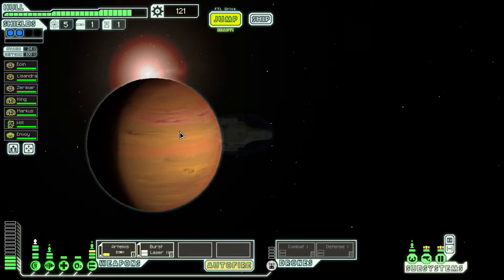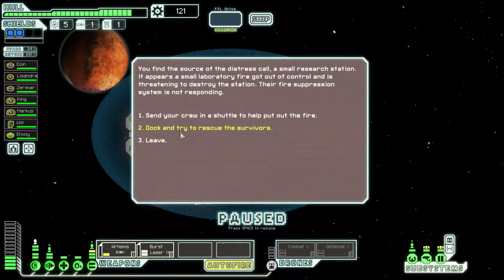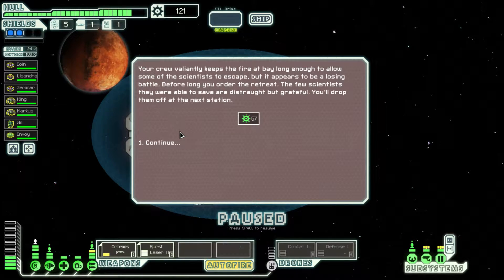Another distress signal. We find the source — a small research station. It appears a small laboratory fire got out of control and is threatening to destroy the station. Their fire suppression system is not responding. I'll send my crew in. Your crew valiantly keeps the fire at bay long enough to allow some of the scientists to escape, but it appears to be a losing battle. Before long, I order the retreat. The few scientists we were able to save are distraught, but grateful. We'll drop them off at the next station.